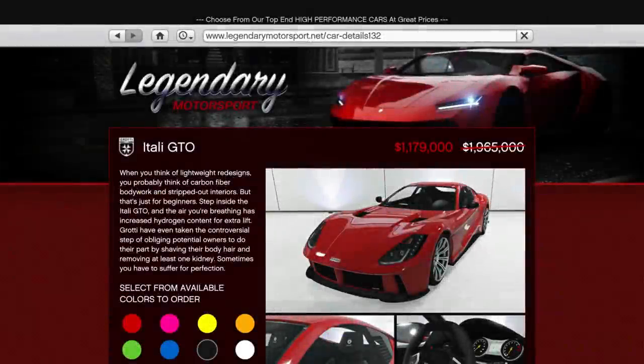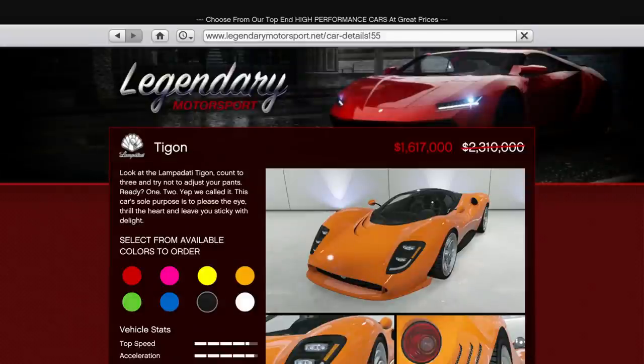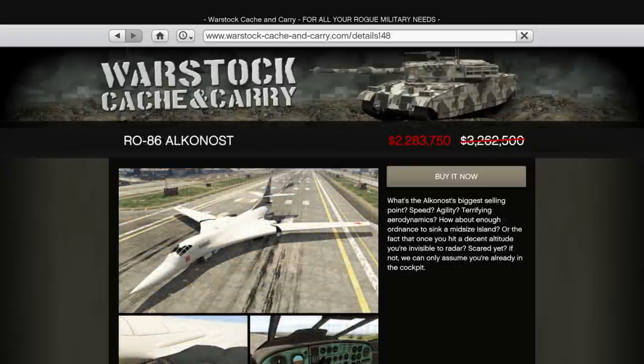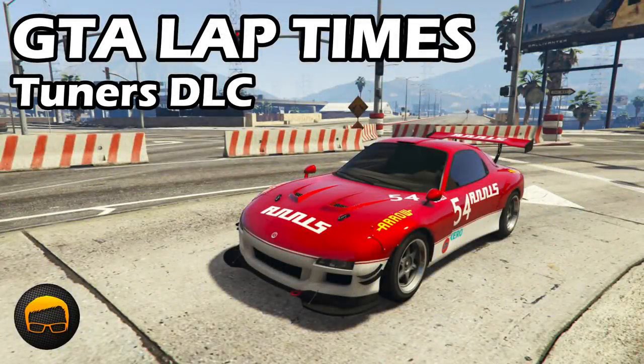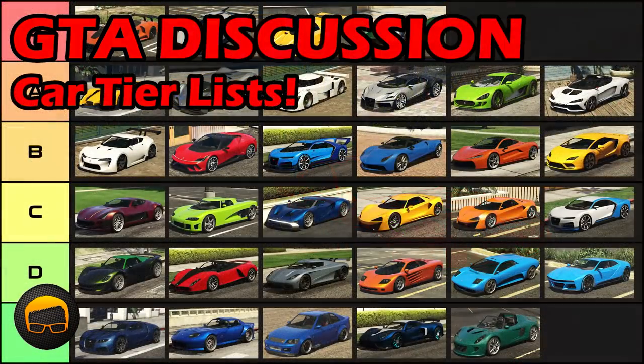In terms of regular vehicle discounts, we actually have exactly the same discounts as last week. This means 40% off the Itali GTO and Eli, with 30% off the Tigun, Squaddi and Alconost. Pretty disappointing to not see any fresh deals. You can find out the lap times, top speeds and tiers of all the vehicles mentioned here by checking out the playlist and video links in the description and pinned comment.